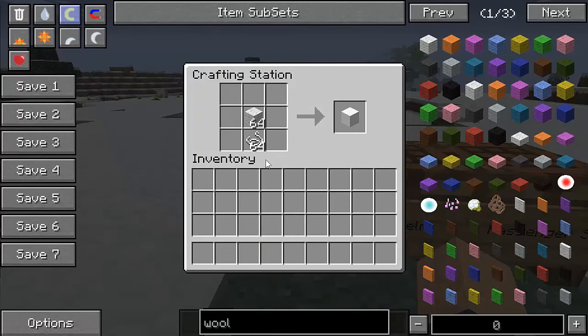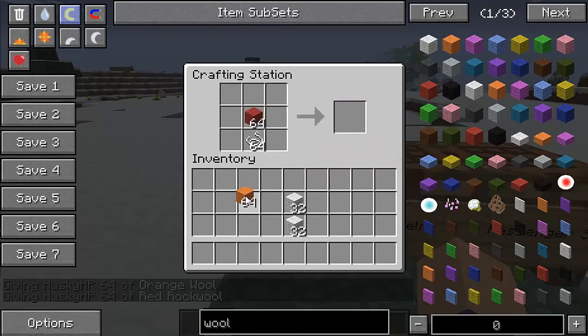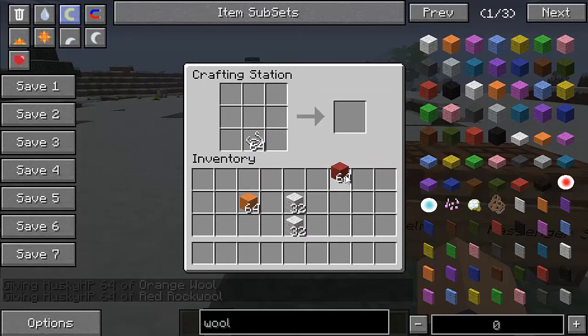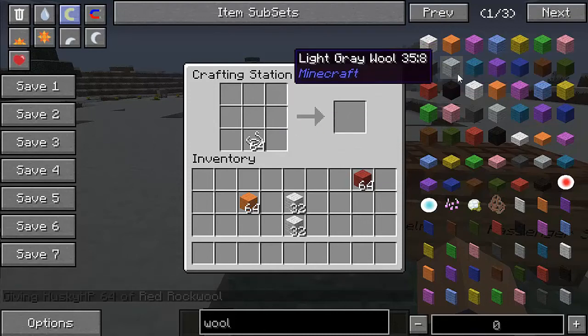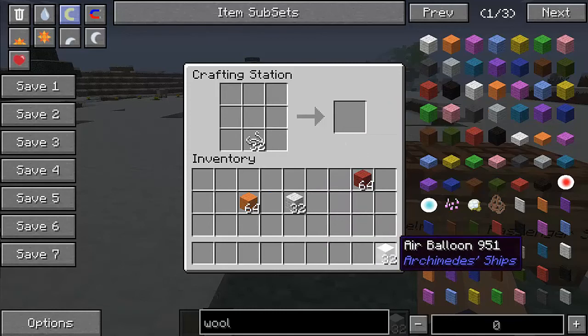You need an air balloon. All you got to do is get some string, get any wool of your choice — for any different colour. I'm not sure what colours work, I think orange works. Yeah, orange works, I think all of these work. You need normal wool that's not part of any mod pack, so I'm going to use white wool. Get some ships there like that.